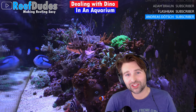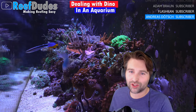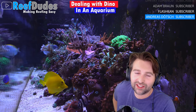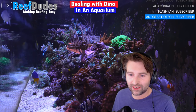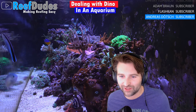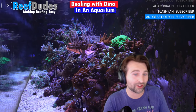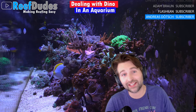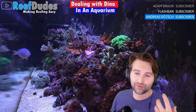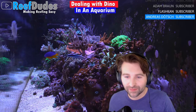I have seen people shut down tanks because of dino, and that's no fun. There are ways to battle it. One of the more common ones is doing a blackout on the tank - people will take something like cardboard and completely wrap around the tank for a three-day blackout. Jamie in the chat was saying low nitrates and low phosphates - adding a refugium, algae scrubber, and cleanup crew helped control it. Dino flagellates are actually somewhat toxic, so they could kill your cleanup crew. Also, tanks where people are overdosing carbon dosing, killing their nitrates and phosphates, could push you toward having dinos.